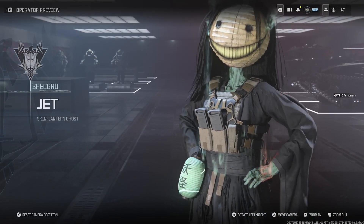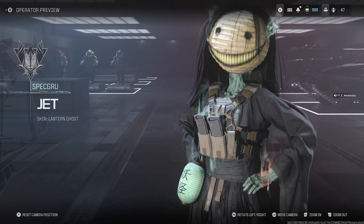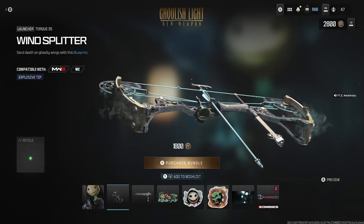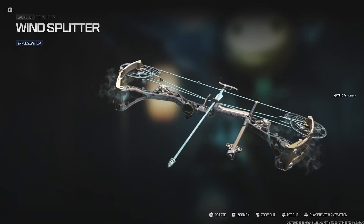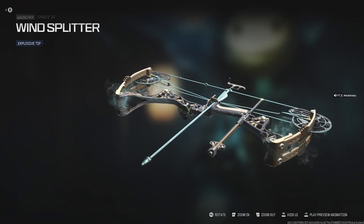She also gets that dead decay smoke coming off of her — it's creepy as hell, disgusting but lit too. Next, we get the Wind Splitter for the Torque 35, and this is the new crossbow that came out for Season 5 Reloaded. It comes with explosive tips — that blast cap arrow on it is pretty tough. This crossbow is amazing, I'm telling you to use that.